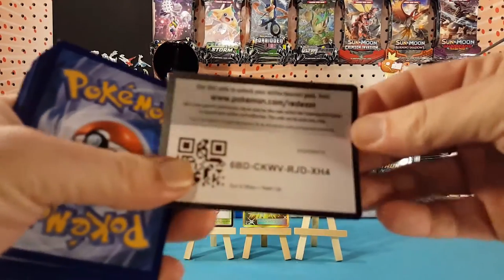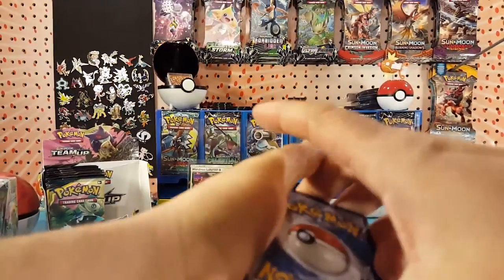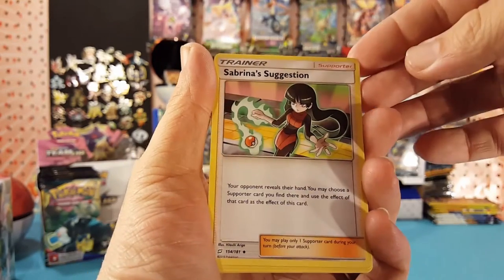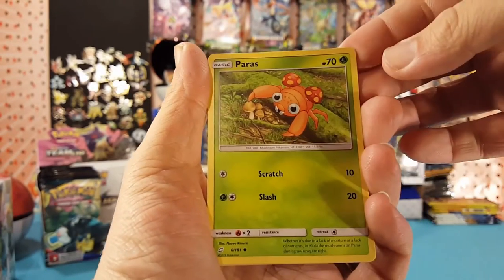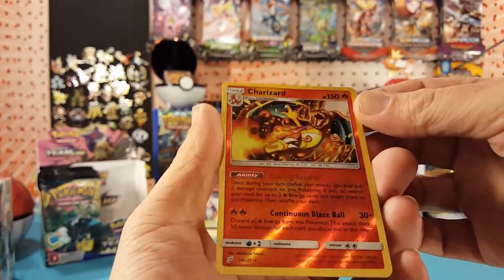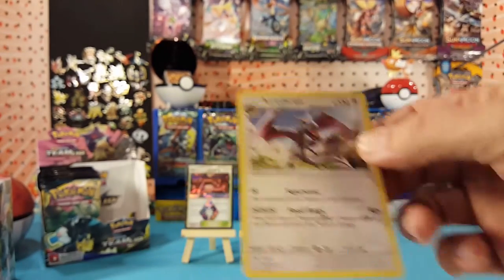Green code card there to finish it off — there is another code for you guys. Still have a chance of another prism star in here, but we'll see. Electric Energy, Kangaskhan, Nidorina, Sabrina's Suggestion, Squirtle, Tentacool, Paras, Poniard, Staryu. Ooh, look at that — our reverse is a Charizard, which is a rare, very cool looking card. First time I saw that up close, very nice looking card. And Aerodactyl is our regular rare.